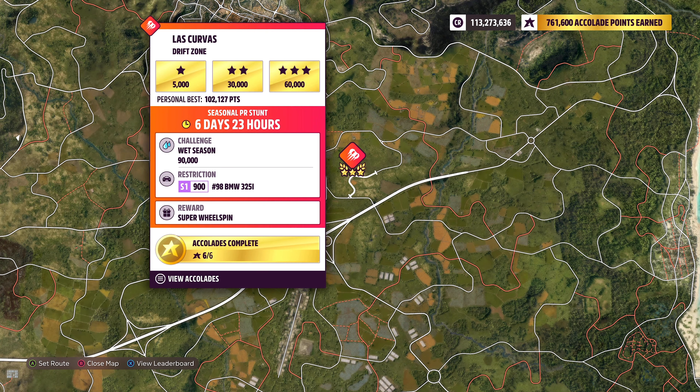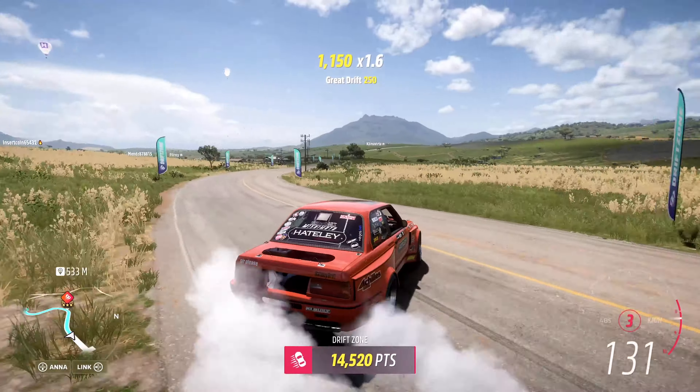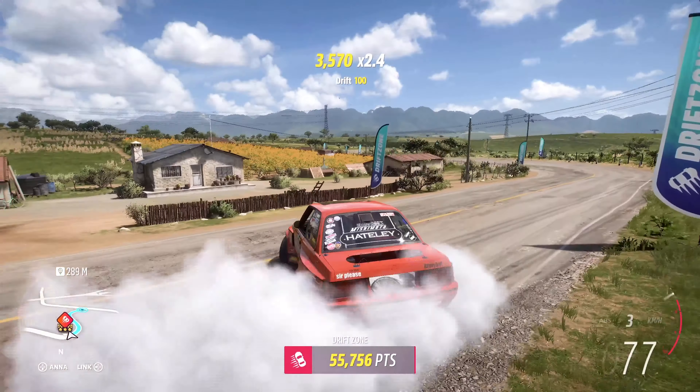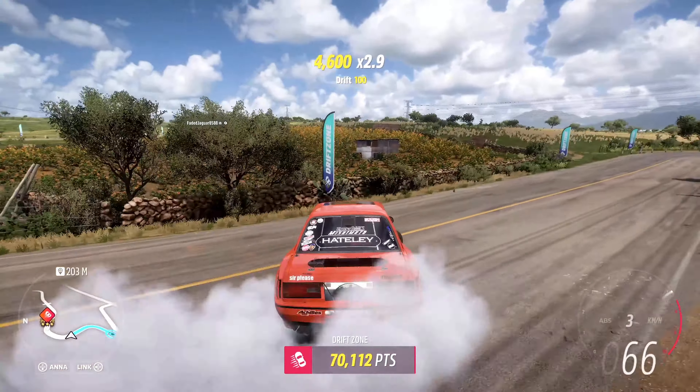And lastly, Las Curvas Drift Zone — 90k drift score in an S1 900 Formula Drift BMW for yet another super wheel spin. It's basically the BMW you can also get from this week's Forza Horizon shop. Drifting is among the easiest challenges you can get in Horizon 5, especially when you get to drive Formula Drift cars. The only important thing is to have manual gears selected — put it in third most of the time and just slide around.